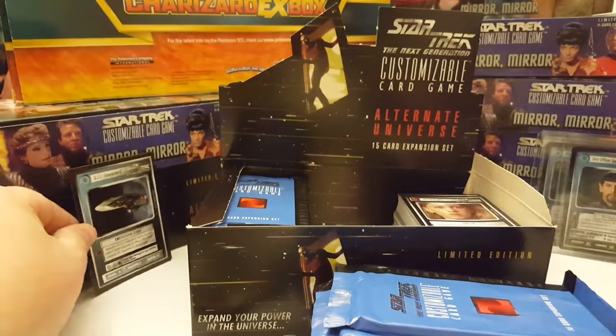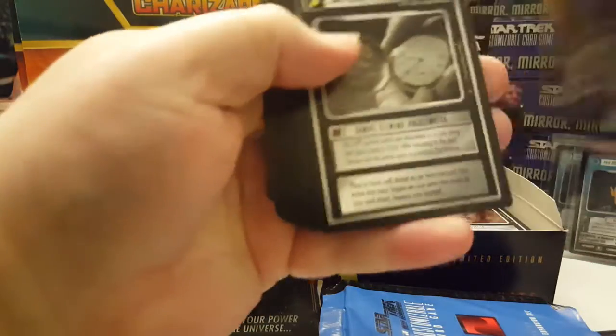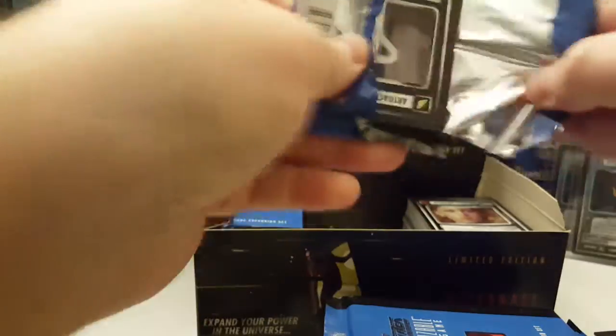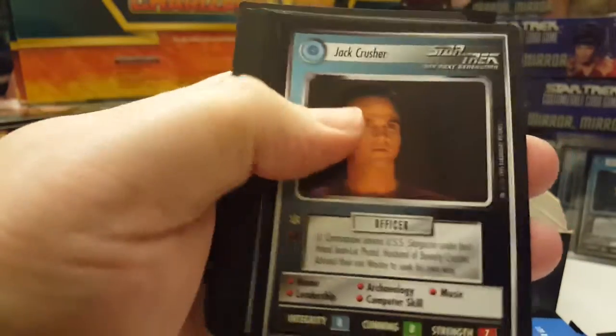I'm going to pause the video real quick and grab a drink — I'll be right back. Okay, I'm back. Let's continue on with these pack openings. The rare is Samuel Clemens' pocket watch artifact. Next one is Jack Crusher — that's the rare.